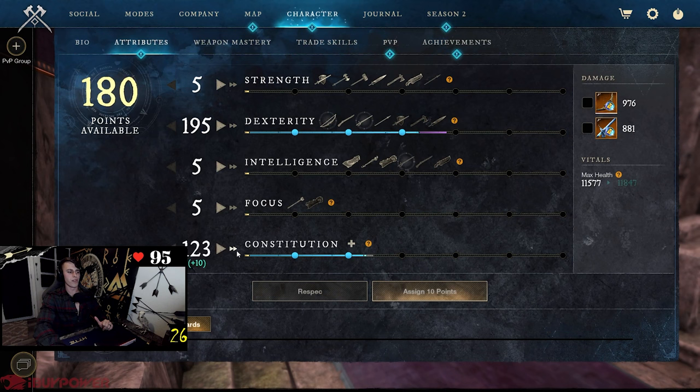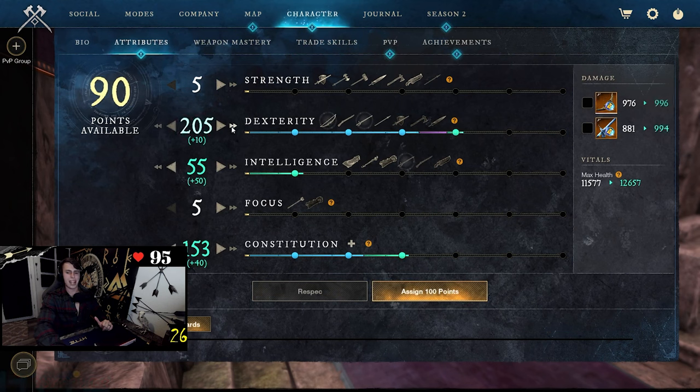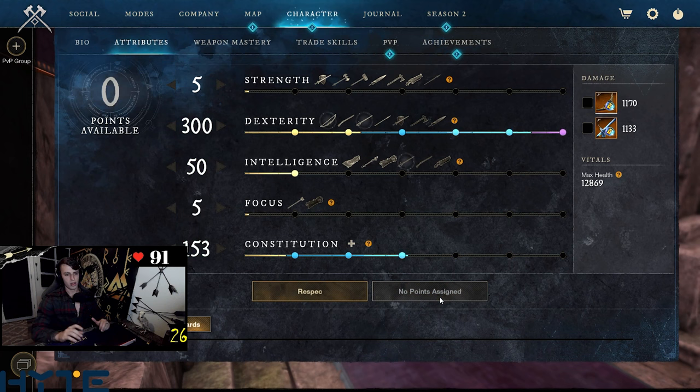Jumping right into the attributes: I like running 150 CON, 50 Intelligence, and 300 DEX for this build. It's a clean, easy build that feels good. I like the Intelligence for some more rapier damage, obviously 300 DEX for the bow damage. The extra Intelligence does feel really nice on the rapier, and the rapier does play a big part in this build.